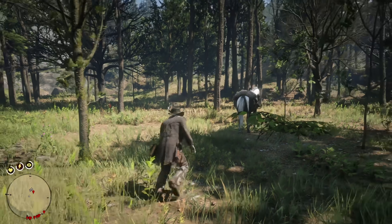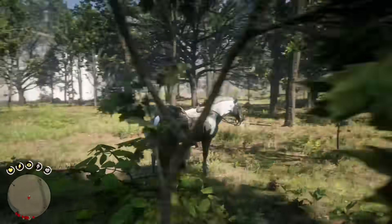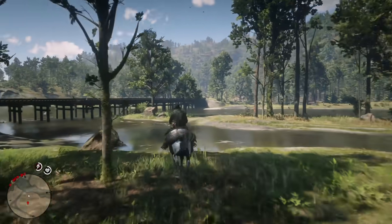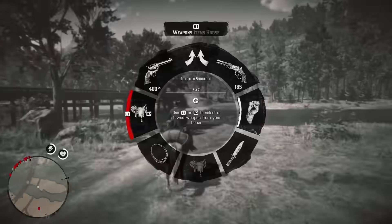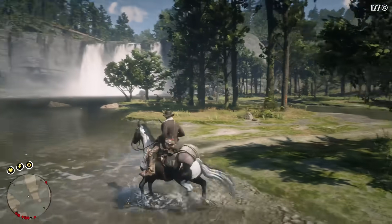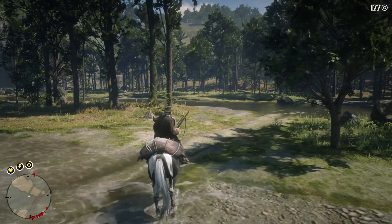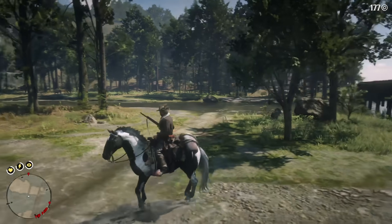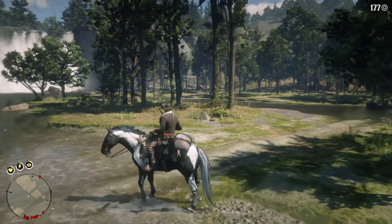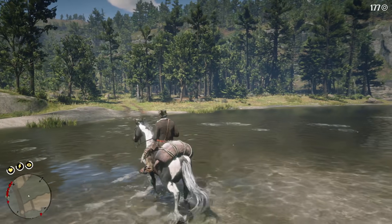Usually I place six baits at each location — there's no point in using any more than that. There seems to be a limit of around six animals you can spawn at a time. So once you've dropped the bait, you simply ride away for a bit while looking in another direction. The distance you have to ride seems to vary a bit, but usually it's not very far. If you don't get a moose spawn the first time around, simply ride back in and scare off the animals that did spawn, and repeat the process until you get a moose.